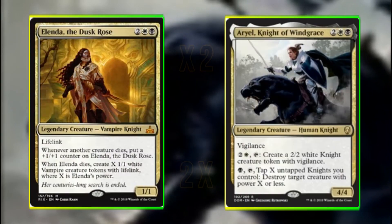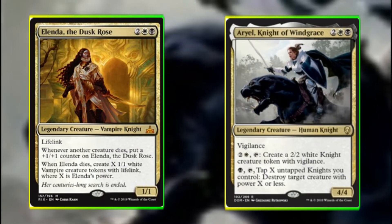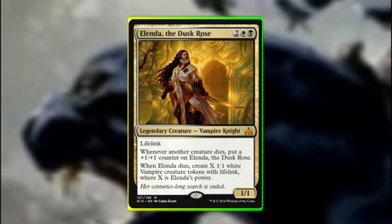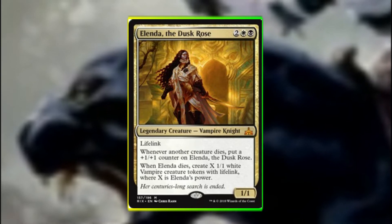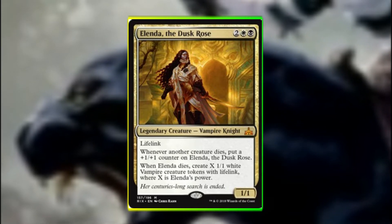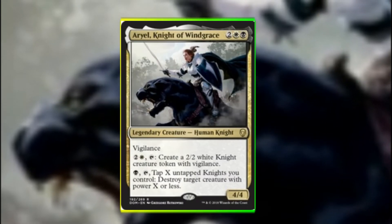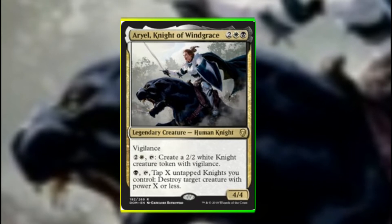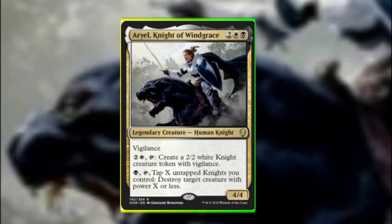Without further ado, let's look at the legendary offerings. Beginning with the knights: Elenda the Dusk Rose, Aryel, and Knight of Windgrace all offer long-game potential. Elenda gets buffed by +1 counters whenever another creature dies, and when she finally dies we gain vampire tokens equal to those counters. Aryel allows us to develop a wide board by creating knight tokens or using her repeatable destroy effect with her second ability.